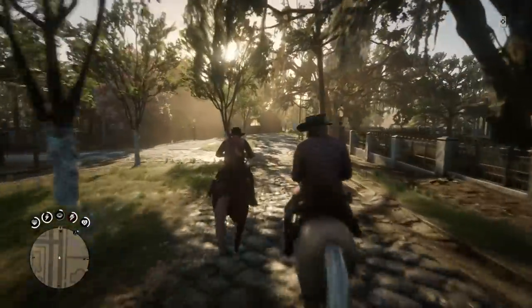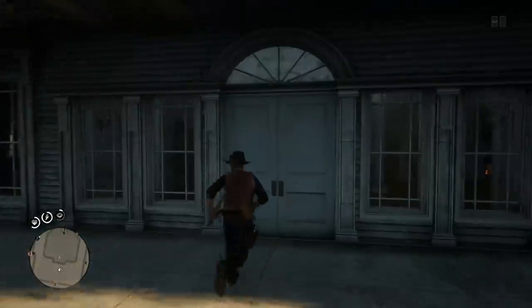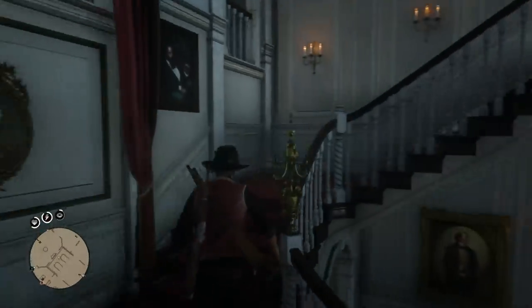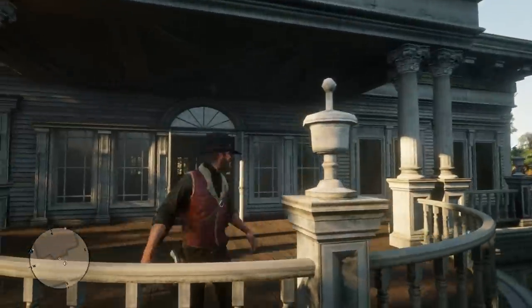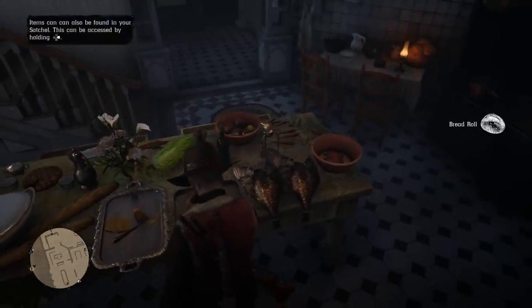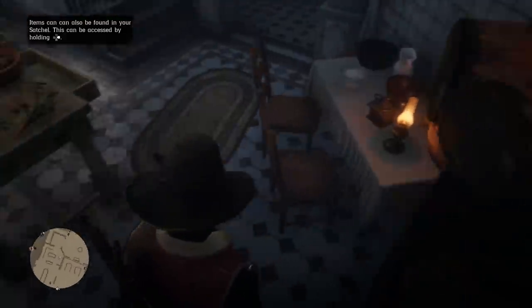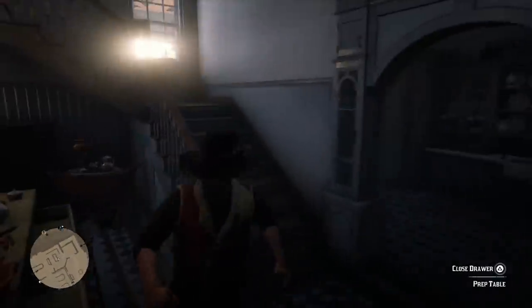The next thing I found pretty cool: there are a lot of interiors that are locked in single player or saved for specific missions that you can actually go into in Red Dead Online free roam. For example, the mayor of Saint Denis has this beautiful mansion on the west side of the city that you can go inside — traditionally locked and only used in one or two missions. You can explore the entirety of the house, search drawers, and take tonics, bread, coffee, and more. So check out interiors you experienced in single player, because they might be accessible in Red Dead Online.